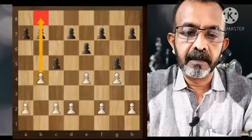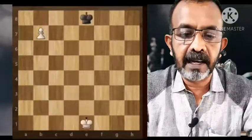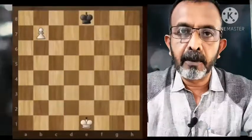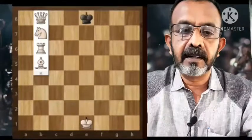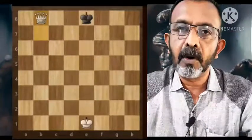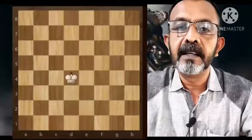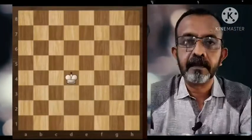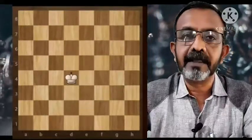This white pawn doesn't have any legal moves in one case, but in another case the white can move one square forward or capture the black piece — it's up to the player. Now, what happens if the white pawn ends up on the eighth rank, or black moves to the first rank? This is called pawn promotion. When it happens, the pawn can be replaced with a queen, knight, bishop, or rook — it's your choice.